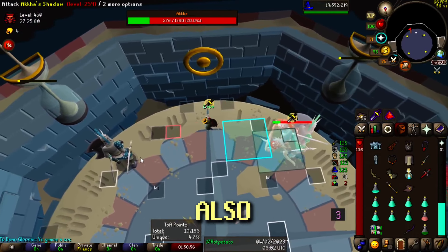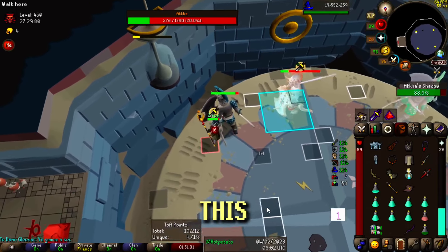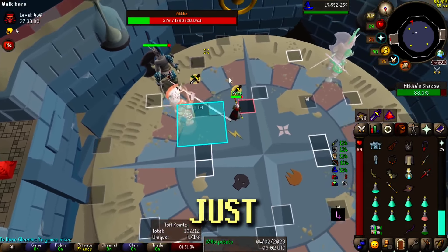Transitioning between quadrants can also be very tricky, and you might have to tank a hit from Akka while doing this. It's okay, but make sure you've got your melee prayer on just in case.